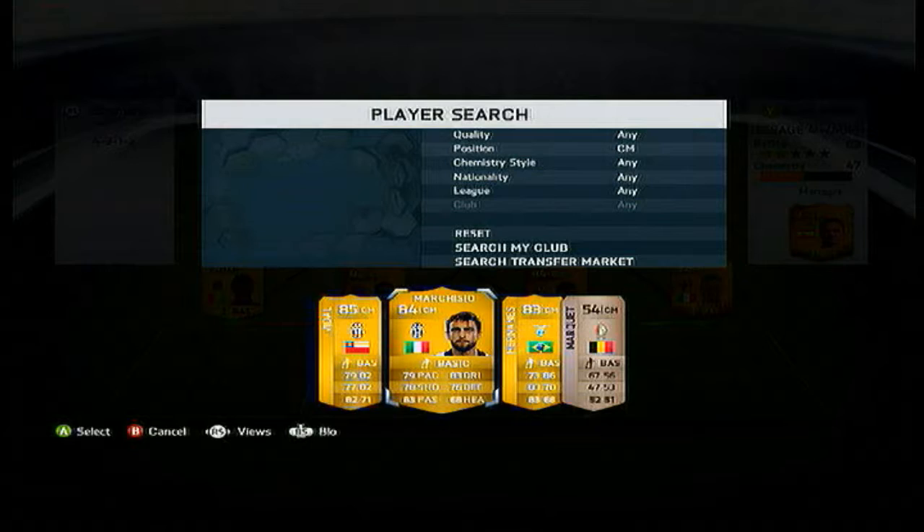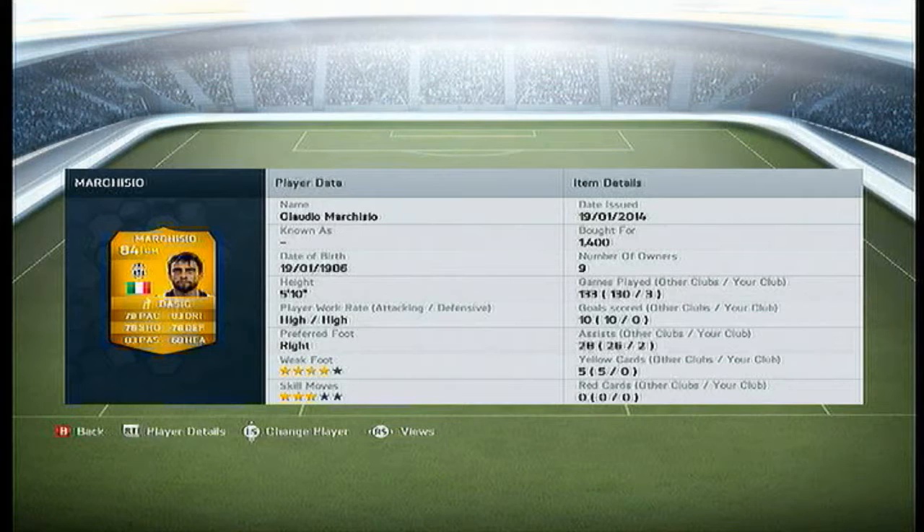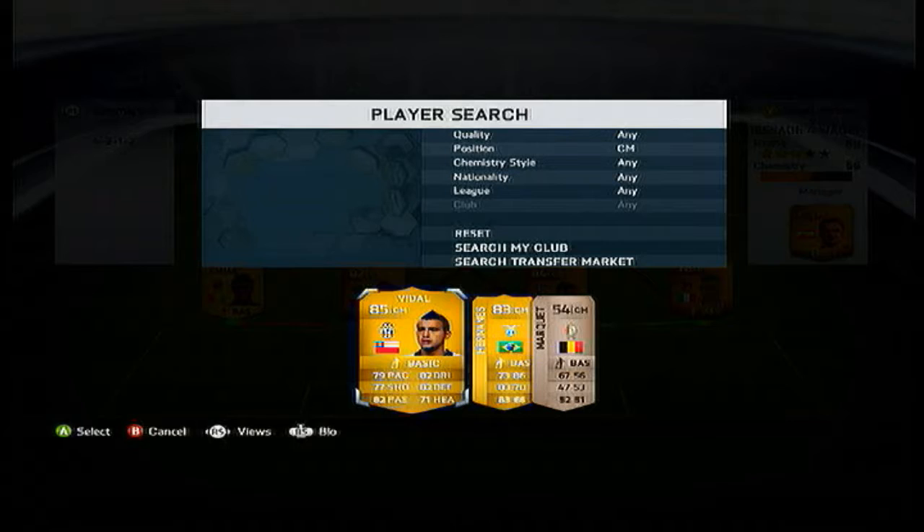First centre mid we have got — Marchisio, sorry. 79 pace, 78 shooting, 83 passing, 83 dribbling. What a player this guy is. 1.4k for this beast of a player. It's a great centre mid in this game, long shots firing. Do pick him up guys, he is very cheap.